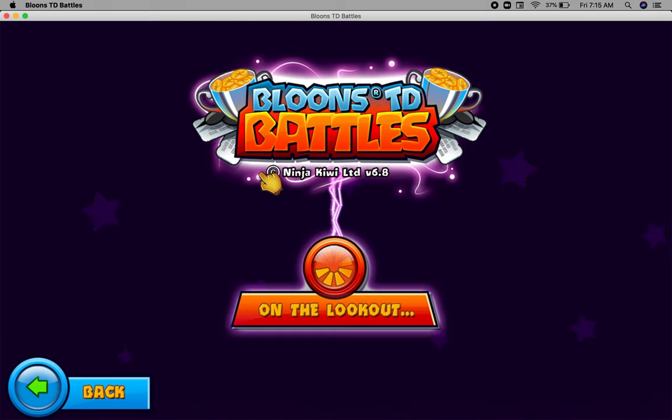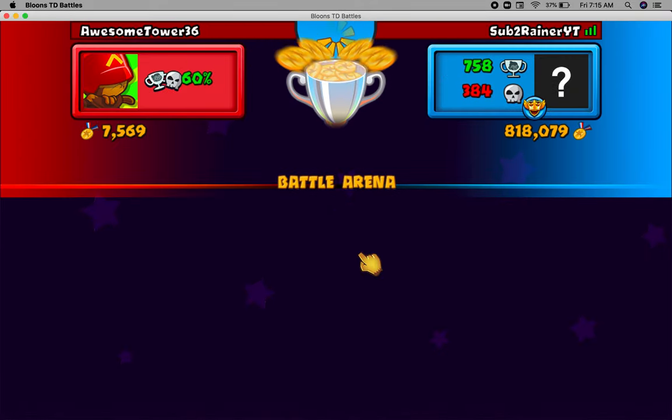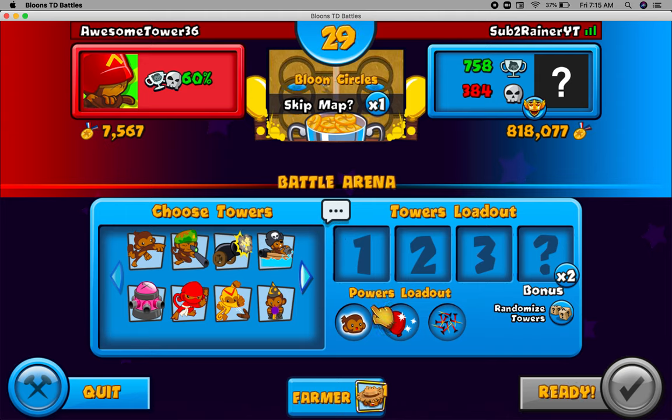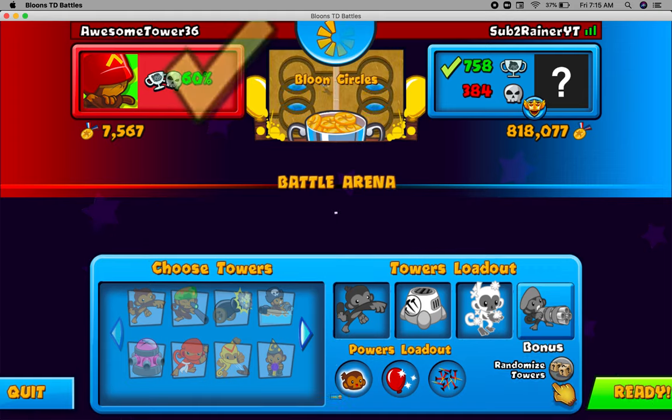So if you guys want to lose to Professor Evil, what you're going to do is first get into a game. Oh look, this guy is named Awesome Tower 36, that's cool. When you're losing to Professor Evil, what you're going to want to do — Balloon Circles, this map will work fine — is you're going to want to click this randomized tower button, because this is basically going to simulate the game of what would happen if we actually tried to go up against Professor Evil.